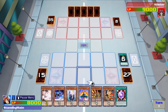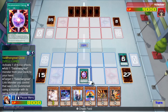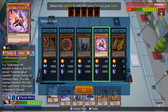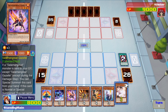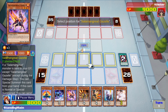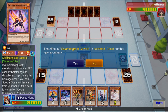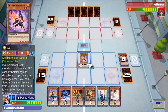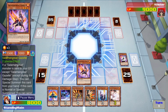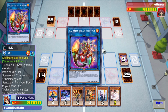The final combo: using Salamangreat Circle to do your one-card Sunlight Wolf. We activate Circle and search Gazelle. With Gazelle, we send Spinny to the graveyard, then do the rest of the combo as normal — make Balelynx, grab Sanctuary, Spinny comes back. Circle is another one-card starter that gets you to Sunlight Wolf while leaving your whole hand available to play with afterward.